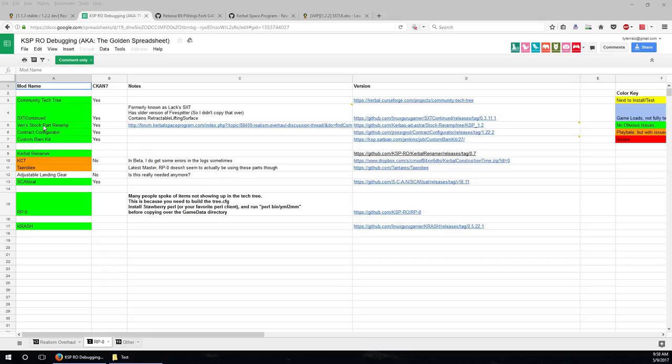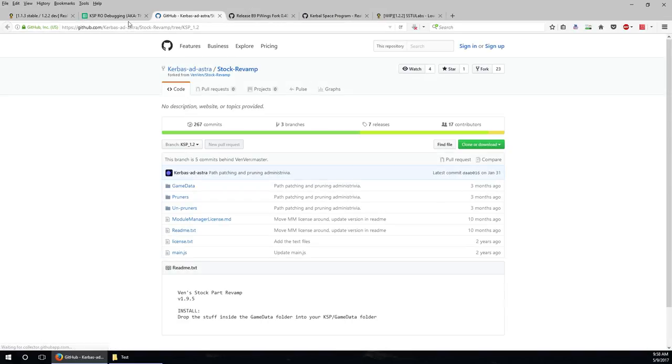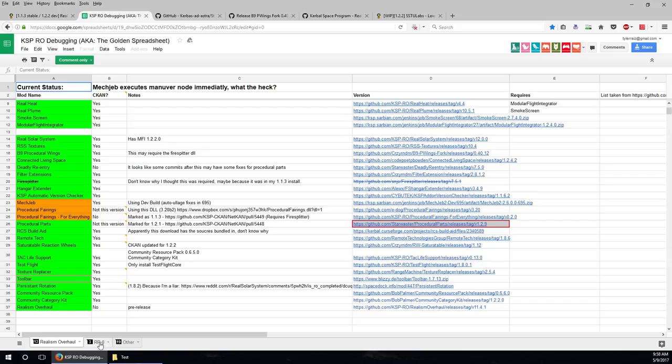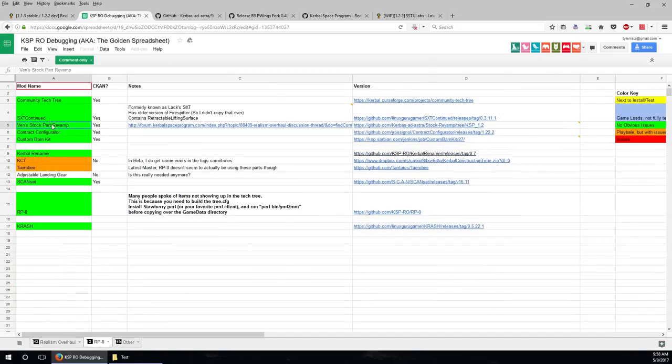Having added all these custom parts, the stock parts are going to look a little - actually a lot - out of place. So one thing that might be good to install right now is Venn Stock Revamp. We're going to need it for career mode anyway. If you don't know where I got that from, it's from the spreadsheet under RP0. RP0 is the career mode. That tab has the stuff for career mode - we're going to just install Venn Stock Revamp right now.